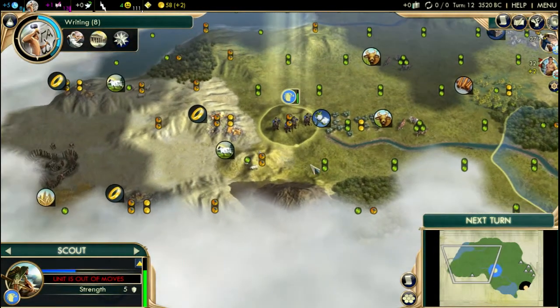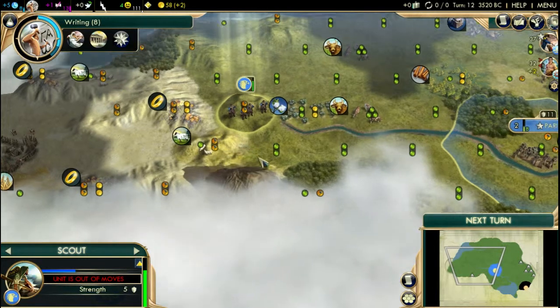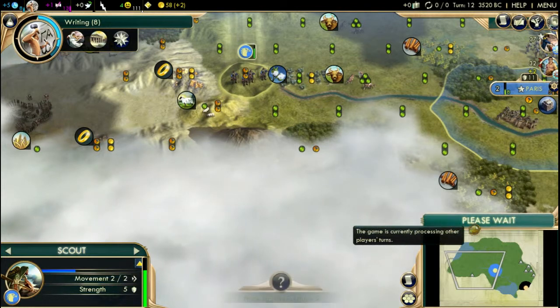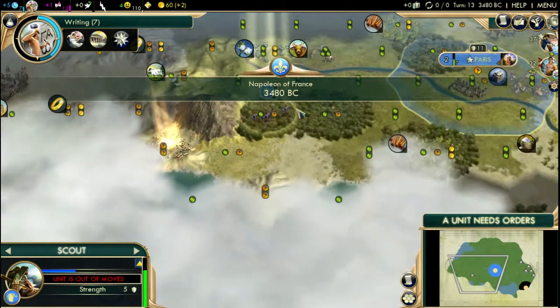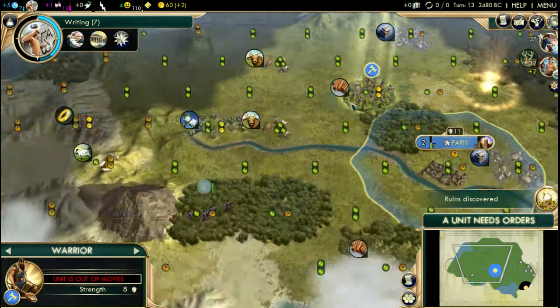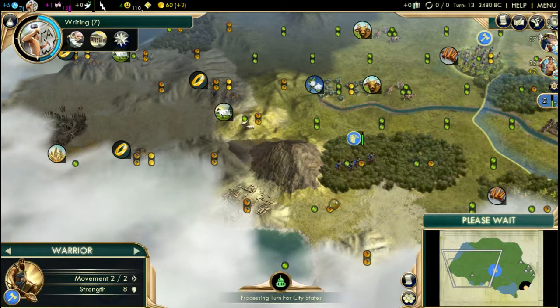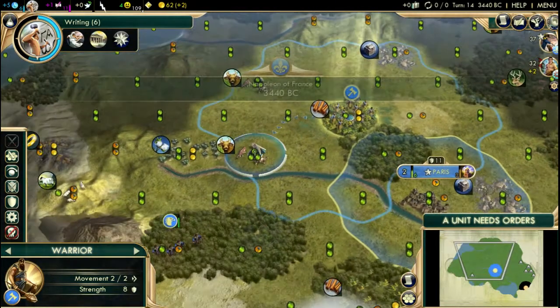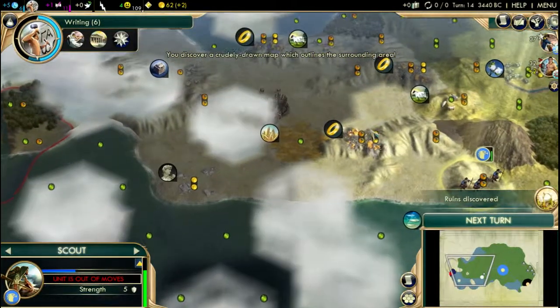We're gonna get our Warrior back there and try not to lose our Scout. There's cotton here too — our second city is gonna be settled right there, because we have gold in range, we have cotton, cattle, sheep, mountain on the river — everything one can dream of. Not too far from the coast either, even though we're not gonna be on the coast. That'd be for another city further down.